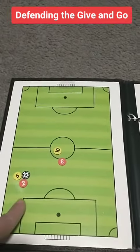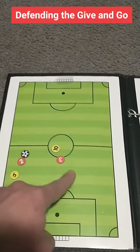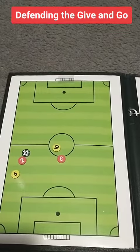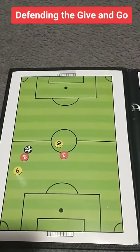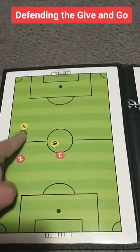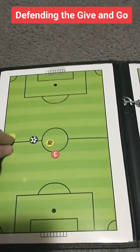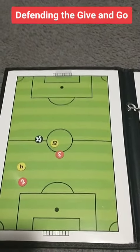We're still in this 1v1 scenario, or possibly even number 2 can pick off the ball. Then we have a 2v1 going in the opposite direction. So the key to defending a give and go is: after the ball is played, do not turn your head and look where the ball's gone. Keep with your player and turn and run with them. Cover the run.